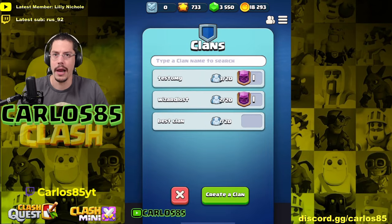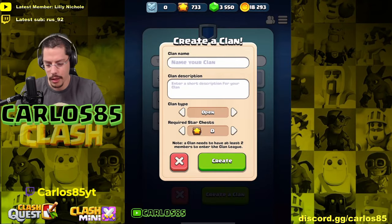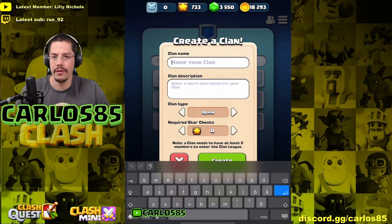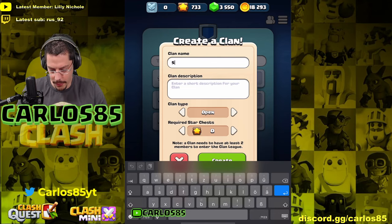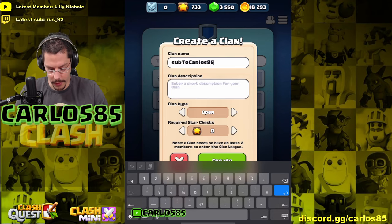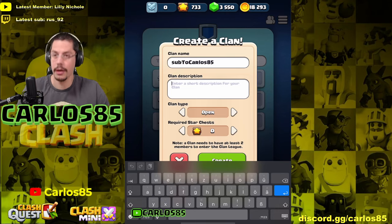I want to create a clan now. So in case you want to create your own clan, here's how it works. We go to 'Create a Clan.' You can enter a clan name — important: 15 letters is the maximum. We'll call this one 'Sub to Carlos 85.' Then you can enter any text here.